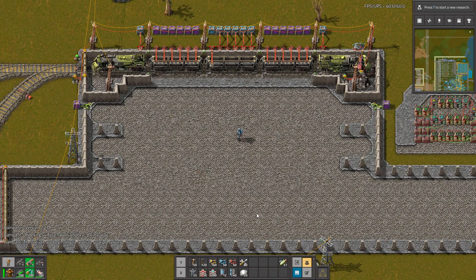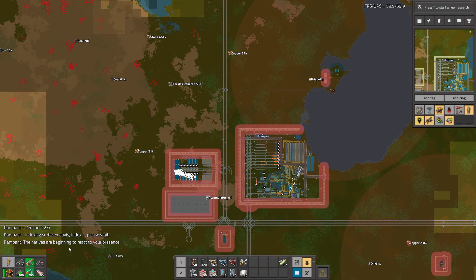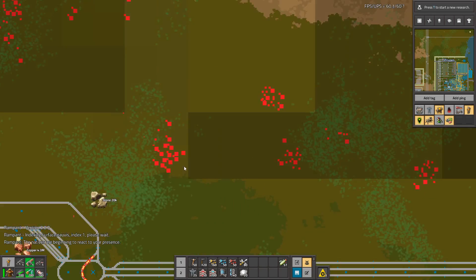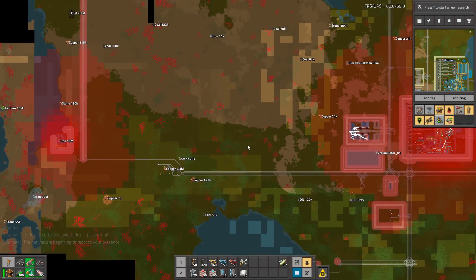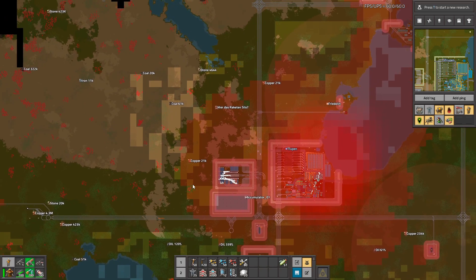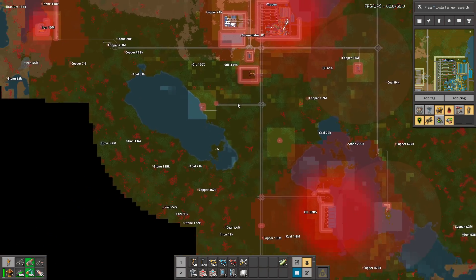In Rampant mod, there is a bit of trolling going on in your base. As you can see in the chat, the natives are beginning to react to your presence. They are looking normal right now, but this is all on a safe map, and we may need to generate new chunks to make them work.